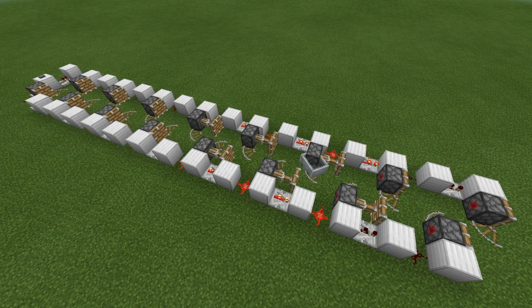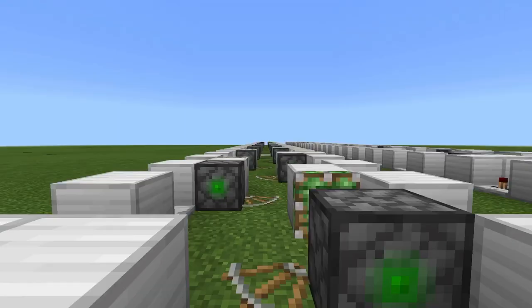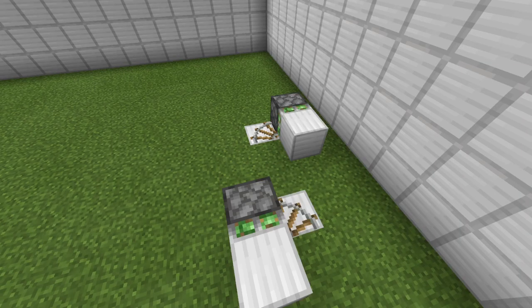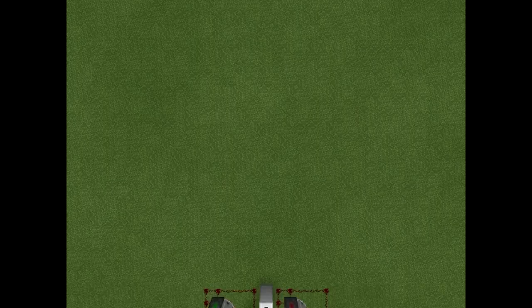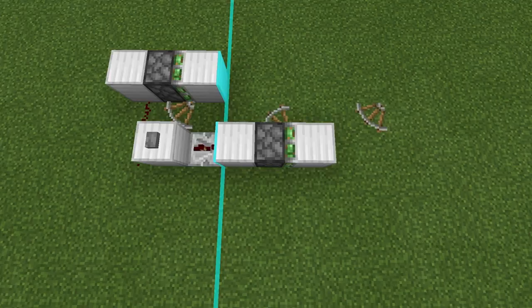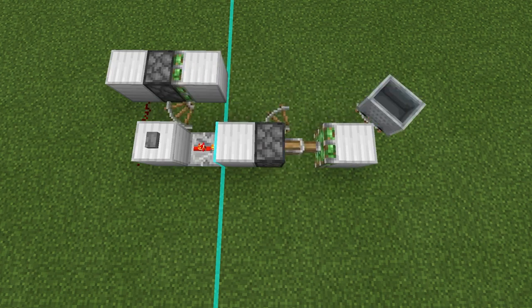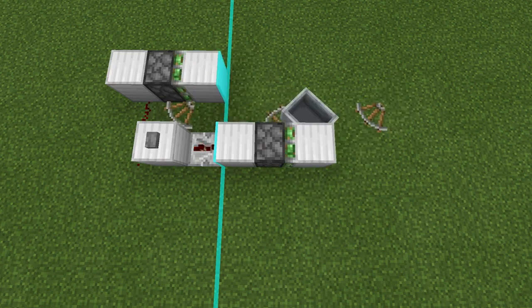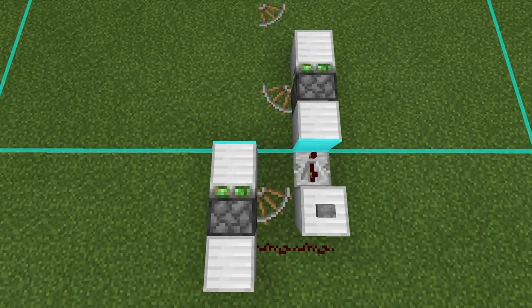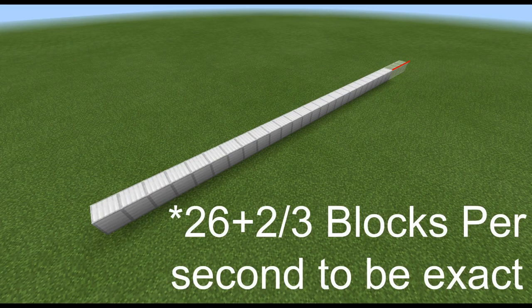As cool as this design is, I was positive that a faster design was achievable, since replacing the pistons with sticky pistons allows the rails to be 50% farther, thus increasing the speed by 50%. There is one issue though. When I was testing this out, I found out that every 2 out of 3 chunk quarters the design becomes unreliable, and the only way to fix this is by adding an extra tick of delay where it stops working, reducing the potential speed from 30 blocks per second down to about 26 and a half.